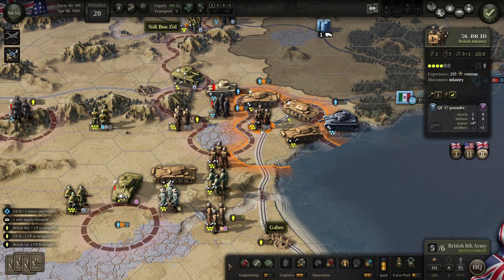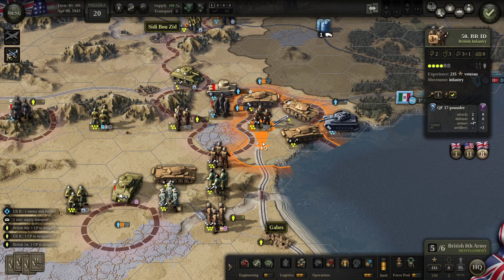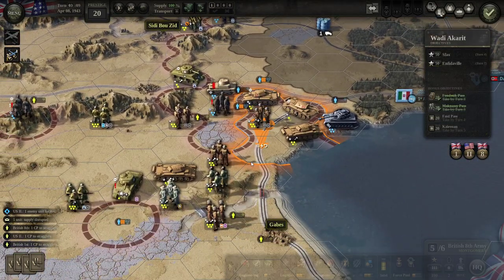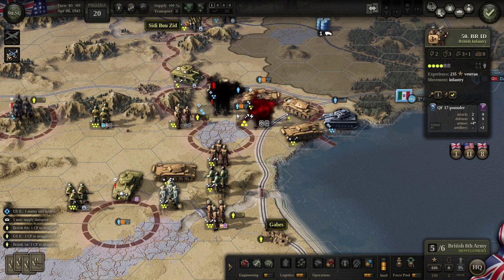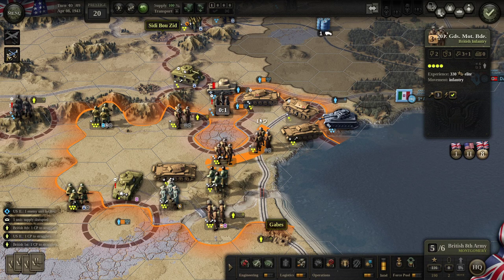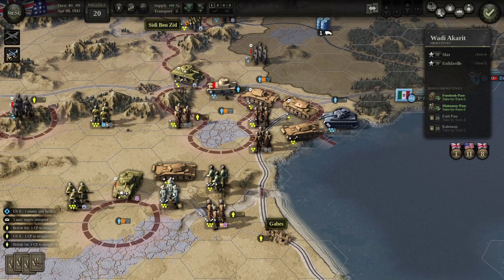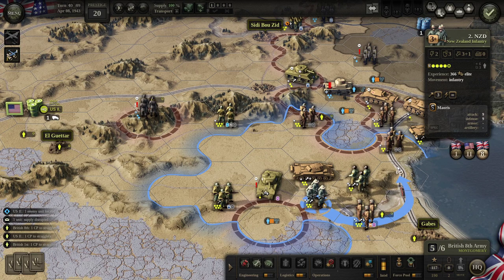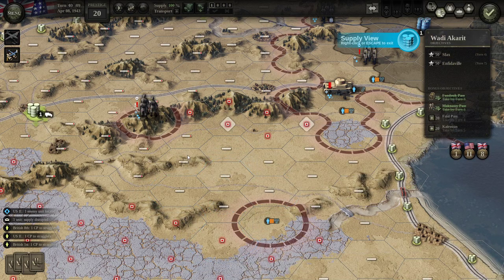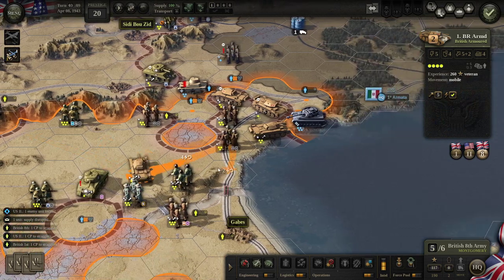Now we can start moving these infantry up — one-to-one odds here. I'd rather risk my non-veteran infantry to start with. I really just have that unit in the mountains there — I'm not all that concerned about them. They could potentially threaten supply, but I definitely don't want to waste armor resources on them.